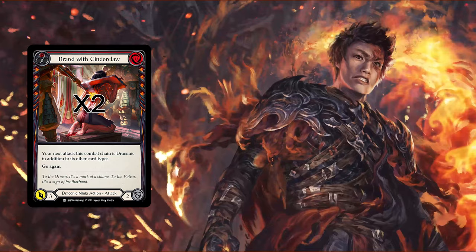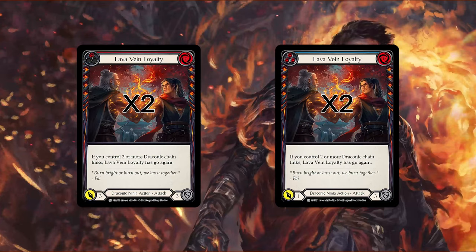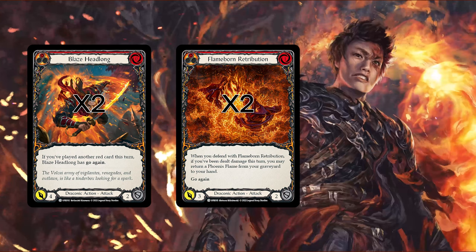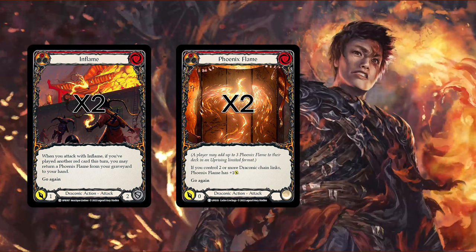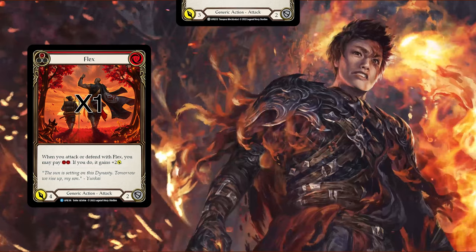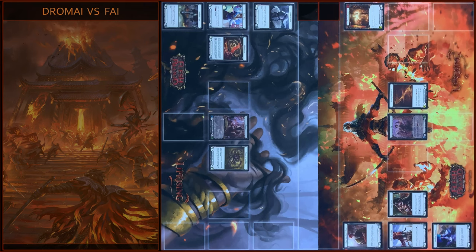First the draconic ninja cards: Brandt with Cinder Claw, Cinder Skin Devotion, Dustrunner Outlaw, Lava Vian Loyalty, Rebellion Rush and Ronin Renegade. Draconic cards are: Blaze Headlong, Flameborn Retribution, Flame Call Awakening, Inflame, Phoenix Flame, Rise from the Ashes, Rise Up and Stroke the Flames. Finally, generic cards: Flex, Trade In and Wounding Blow.